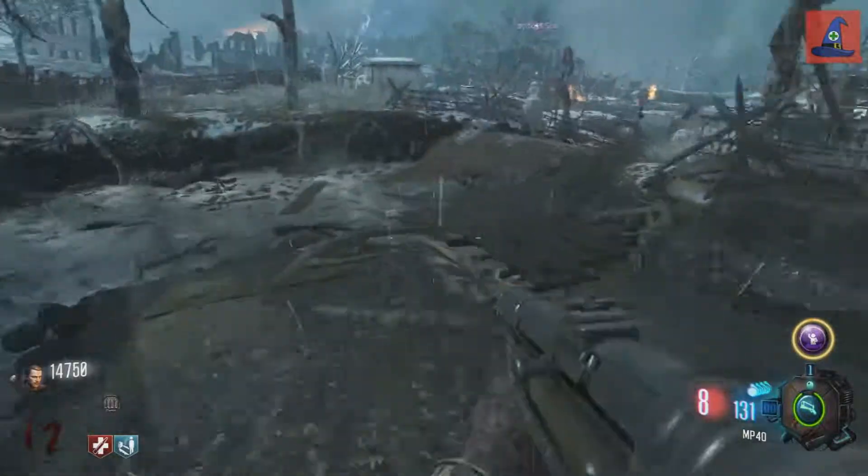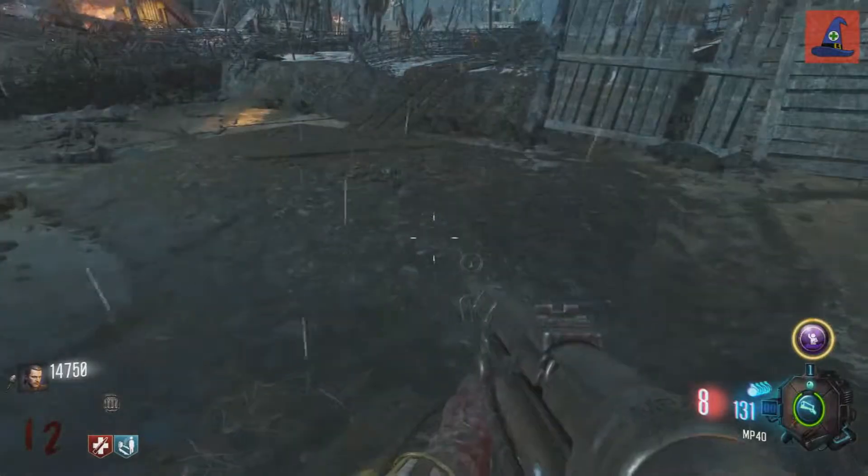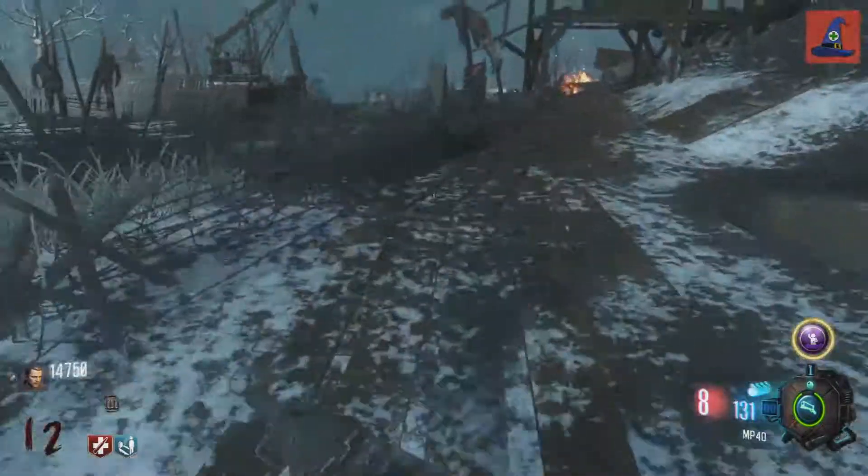The best route to keep it clean is to the left of the dig site past the MP40. You'll just have to jump to this plank in the middle of the giant footprint here.